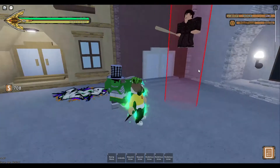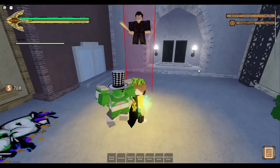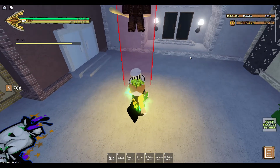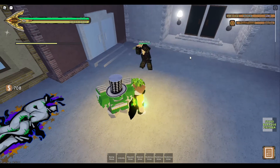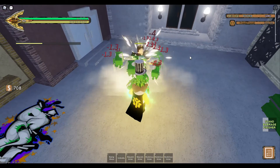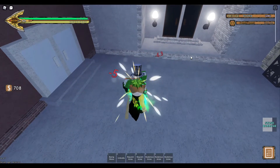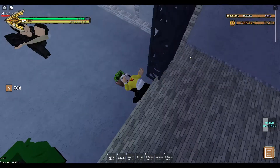Let's get into Seamoon's first move, which is Stand Barrage Finisher. It does 12.5 damage regularly and 15.6 with Hamon.